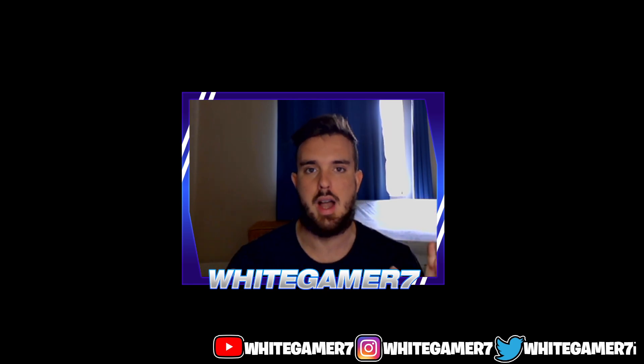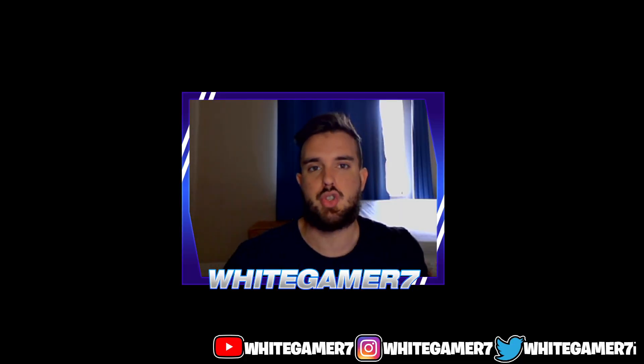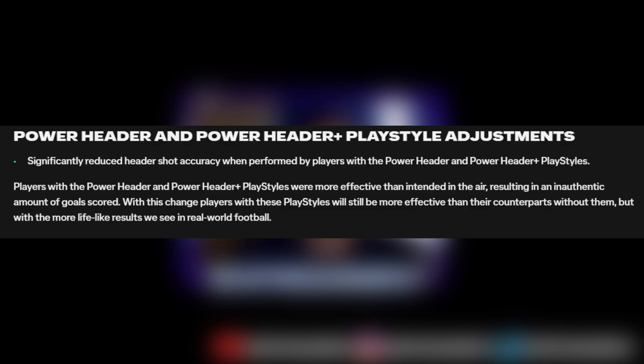There's a lot of things to talk about in the gameplay coming out in this latest update. First and foremost, the Power Header and Power Header Plus have been nerfed. If you've been struggling with headers you might struggle even more now because they're going to reduce the accuracy of Power Header and Power Header Plus. To score headers with higher chances, Power Header and Power Header Plus are still going to be the way to go, but they're just reducing the accuracy — making it a bit more realistic from the angles you can score headers.